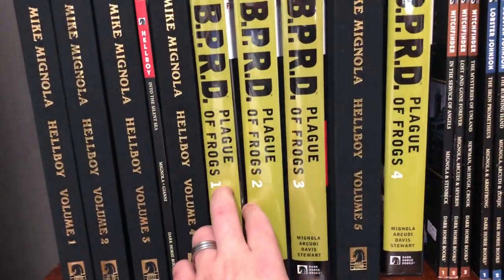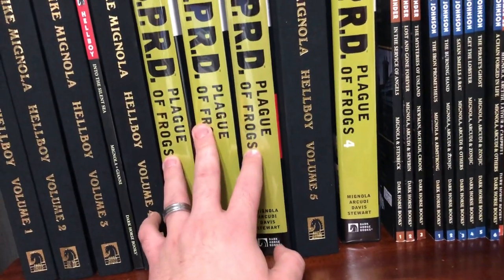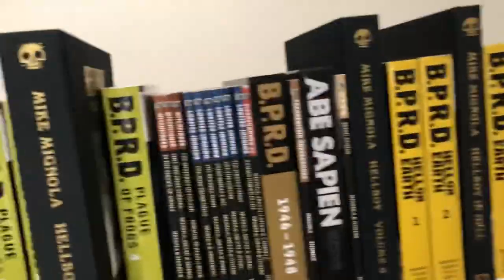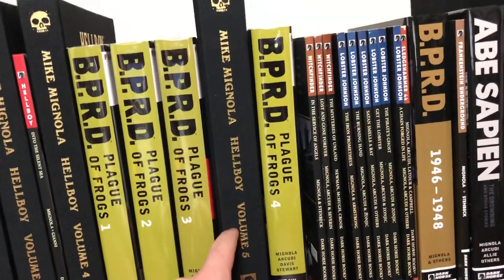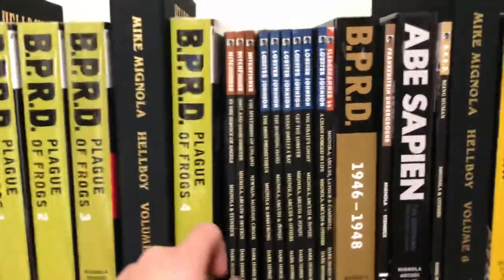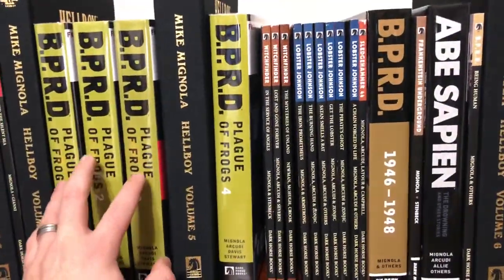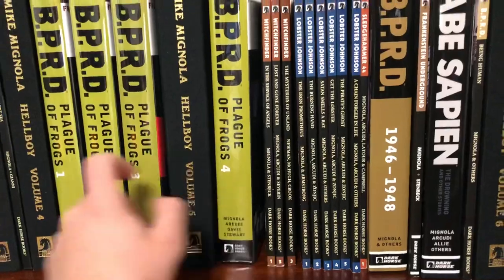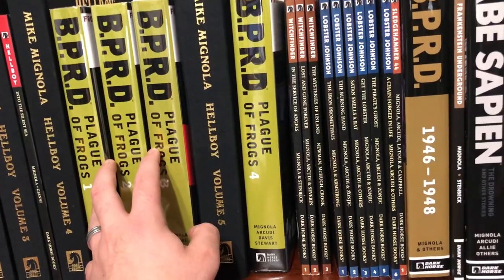Then we've got BPRD Plague of Frogs volumes 1, 2, and 3. This centers around the team of the BPRD, which is the Bureau of Paranormal Research and Defense. Then volume five, which I think is the thickest omnibus, covers Darkness Calls and the Wild Hunt. The Wild Hunt is one of the stories the new Hellboy movie is going to be covering — you've seen the Wild Hunt in the trailers, those are the people on horseback. BPRD Plague of Frogs concludes in book four. The hardcovers are severely out of print, but you can get these in paperback — they just reissued them last year. BPRD Plague of Frogs is the best BPRD story in my opinion; I like it a lot more than Hell on Earth.